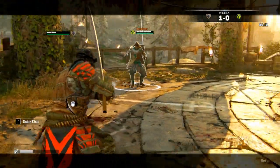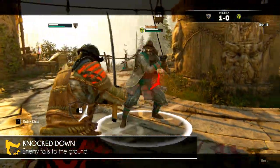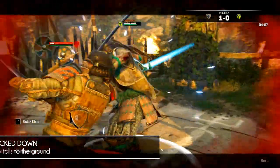It probably has happened to you, or you have done it to someone else — simply knocking them down. Nothing special to it. Often it can be performed by doing a double guard break, or by certain attacks, or even by blocks in revenge mode.